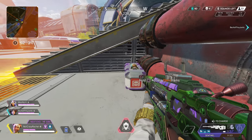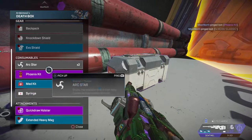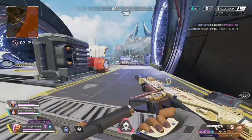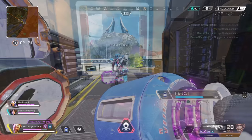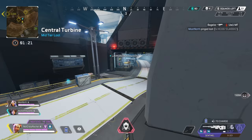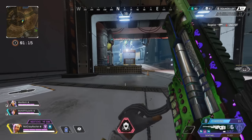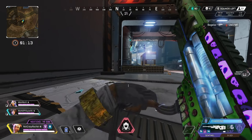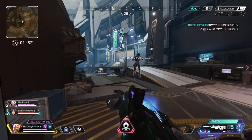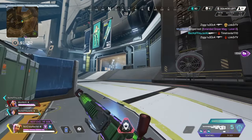Let me grab extra shields. Amping up the rounds — I like how it's amped up now, it's kinda fancy. I'm charging the sentinel. That arc star is on you! 88 on Bloodhound — nice. We hit him with the wombo combo. I got the sentinel off still — she ran.